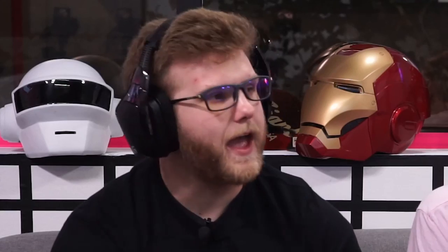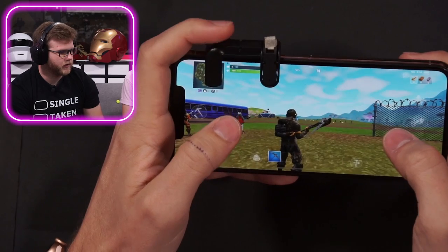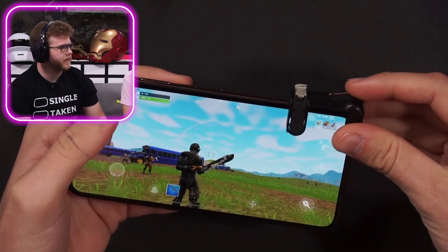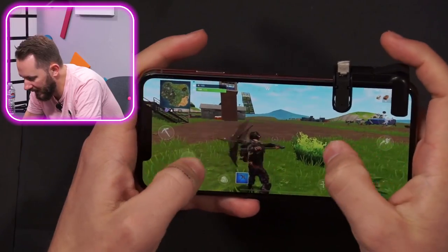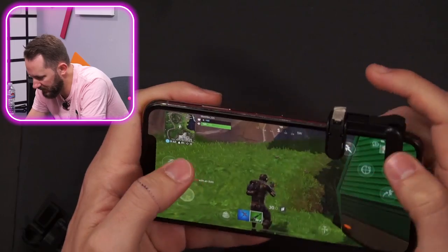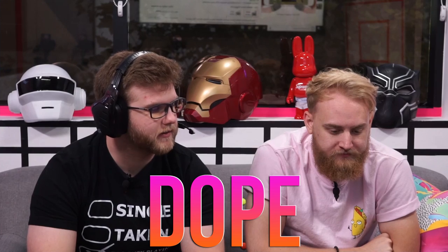Thumb beanies are not here - there's no thumb beanies! They forgot our thumb beanies, dude - that's the only reason I wanted to try this. So this is supposed to go on the right side, you press it, and right here on the bottom side is a little pad. Oh, that works way better than the other one did! So you just have to customize the controls and put it over exactly - if I literally just place my shoot button there and lock it in place - it actually works well. I'm gonna say that's a dope.